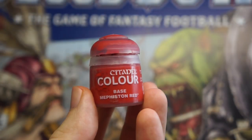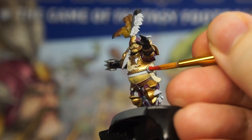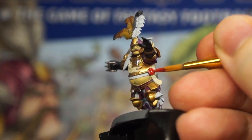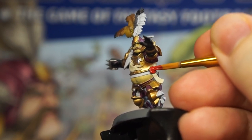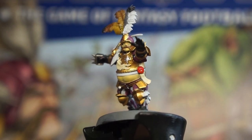Final touch now with some Mephiston Red, as I just noticed that one of the bouncer models has a purity seal-looking thing, so this colour is going on the rosette, while the paper part was painted with that Vallejo bone colour in the previous stage.